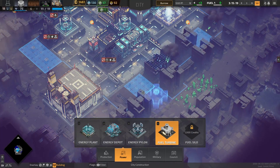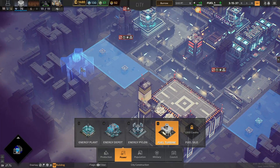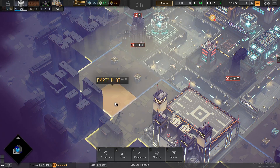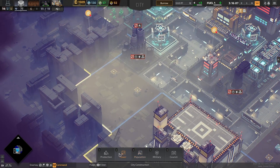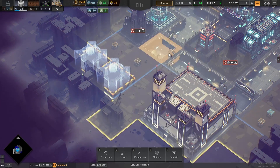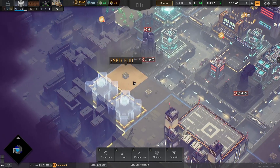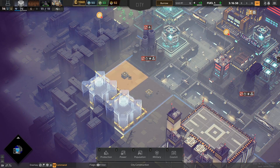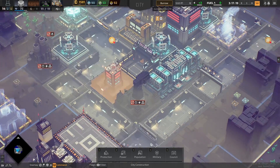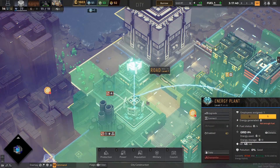I want to build a fuel depot somewhere — I'd like to build it over here but this area hasn't been cleared of building materials yet. Let's go ahead and claim this far corner. I'm going to go ahead and make a fuel turbine here and here, and then we'll make a road that comes down here if needed. We could build another road here, and then another smokestack here and combine it into a megastack if we need to. But I think we're okay for now — we're just going to try to get our employees mostly focused on building.